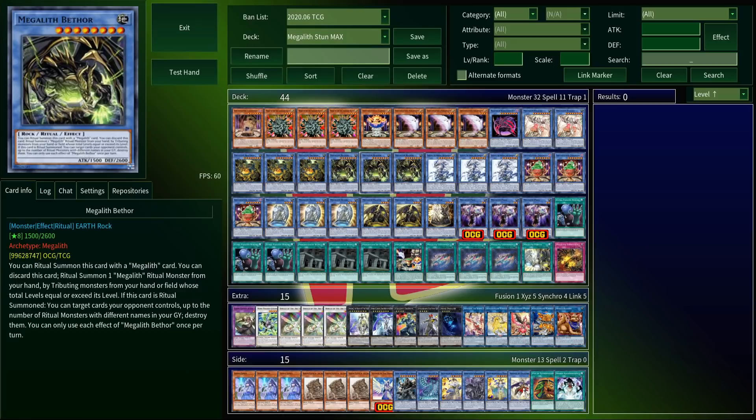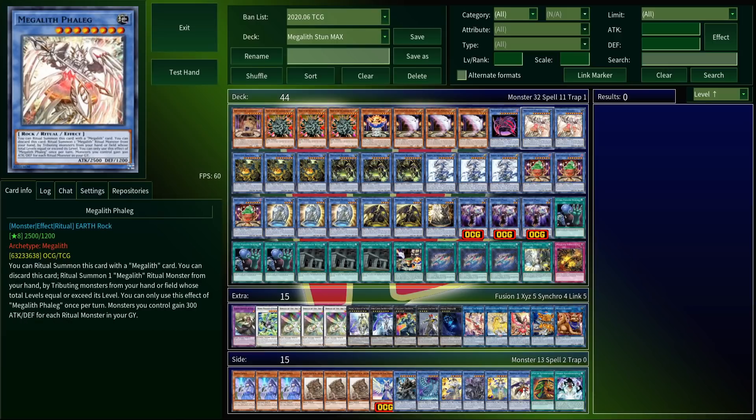Beth and Feleg. When Beth is summoned, you can target cards your opponent controls up to the number of rituals in your grave with different names, and destroy them. Because of how this deck works, you'll usually have at least three rituals in your grave, probably more, which means this thing can easily wipe your opponent's entire field. Once you do that, you want to summon Feleg — the highest attack Megalith with 2,500 — but more importantly, it gives every monster you control 300 attack and defense for every ritual in your graveyard. The graveyard fills up pretty damn quickly, meaning this can easily get everything you control over 3,000 attack and just push for game.